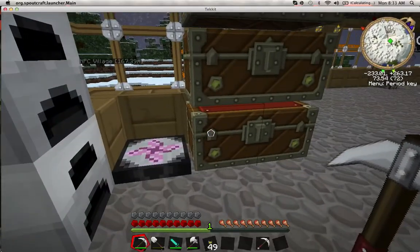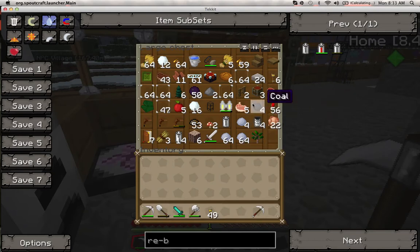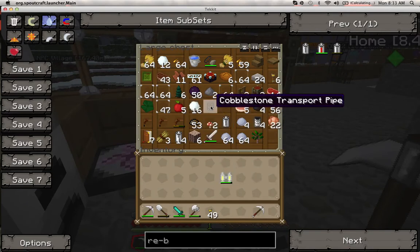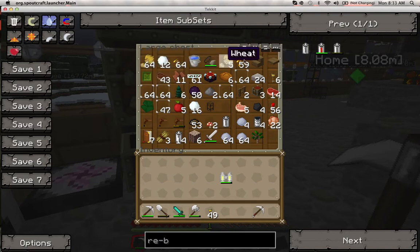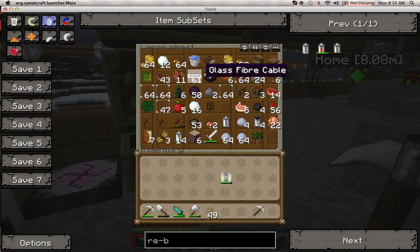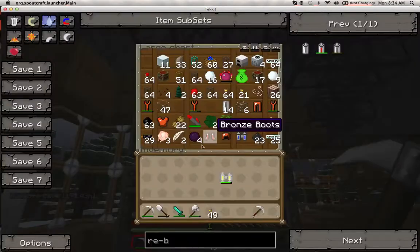Here's my junk chest — I have rubber tree saplings, a clay sword, some batteries, a tree tap that I can plug into a certain kind of tree to get rubber, some scrap, tin, cooked chicken, redstone torches, a jet pack, cobblestone transport pipe, glass, apples, wheat, glass fiber cables — those are what you saw up on the solar panels.